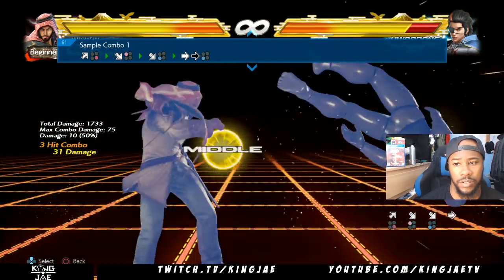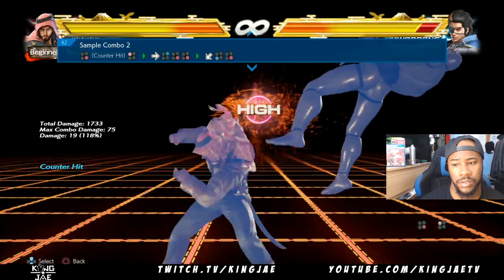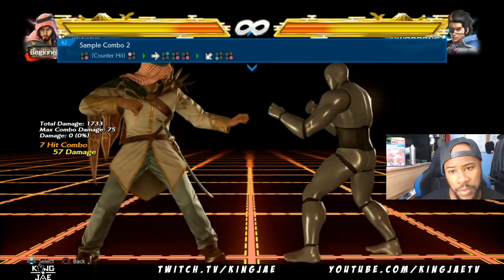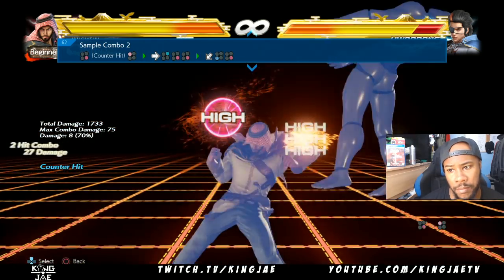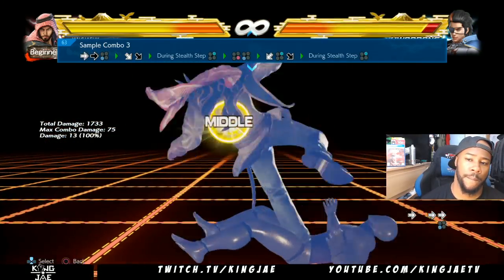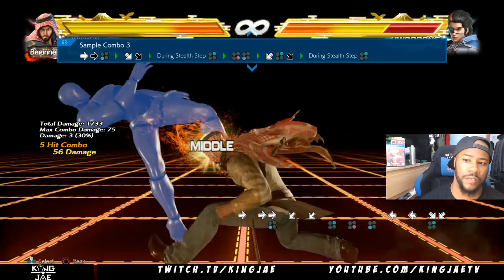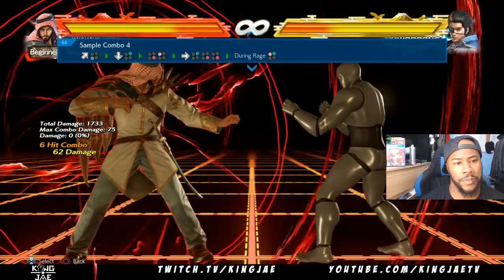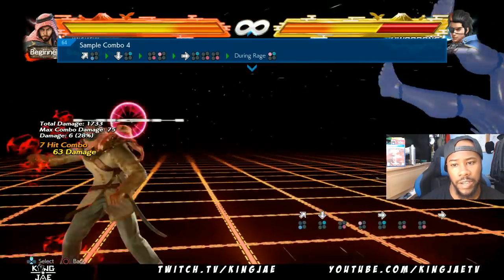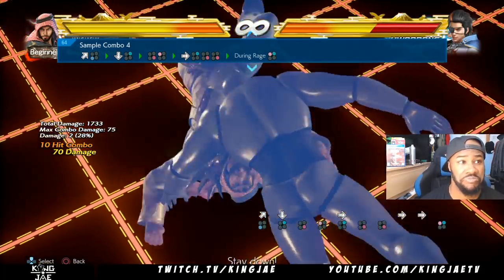This is his sample combos. So as you see on the first bit — 4-1 hit, counter hits, it launches. And so you see how the Stealth Step plays into the game. So you use the Down 2 to fill them up.